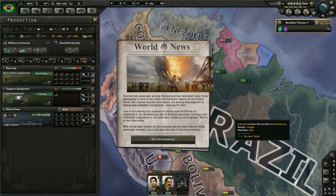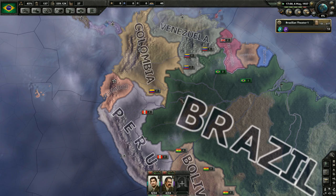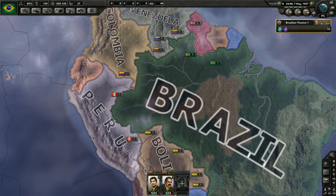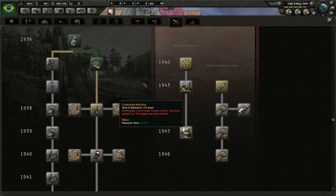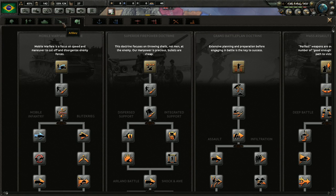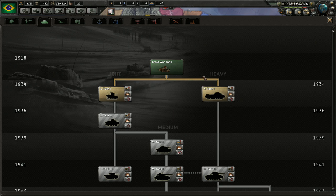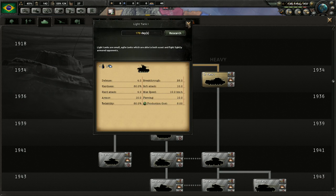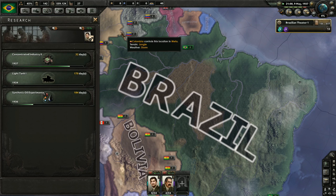The German passenger ship Hindenburg was destroyed today while attempting to dock at the Lakehurst Naval Station in the United States - oh the humanity! There's mechanical computing available. Let's think about the next step - I honestly think it's probably time to start looking at land doctrine. But maybe I go a little bit with artillery first since I'm going to start working on artillery. Actually, tanks might be the way to go - light tanks and eventually medium tanks. Let's go ahead and start focusing on some armor.